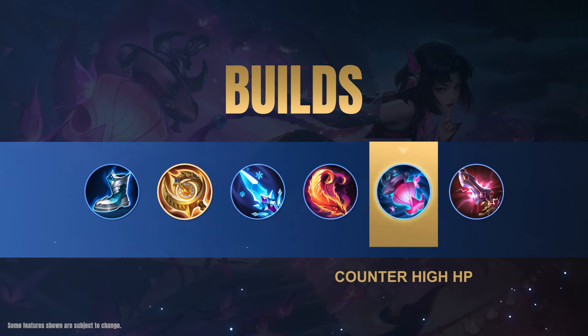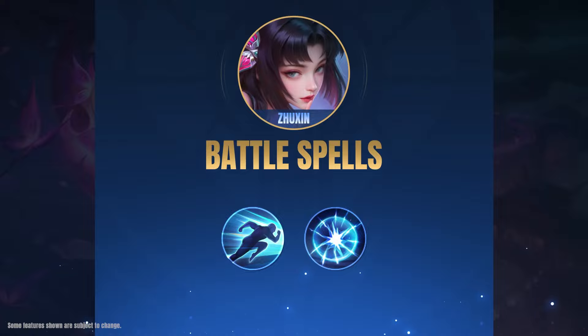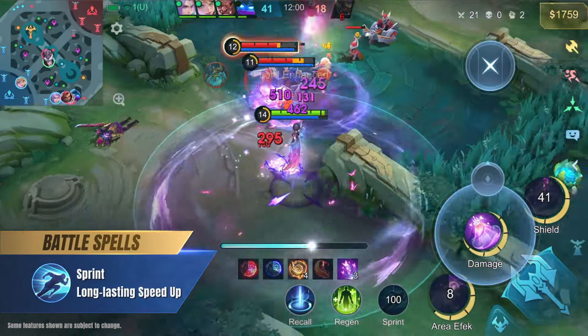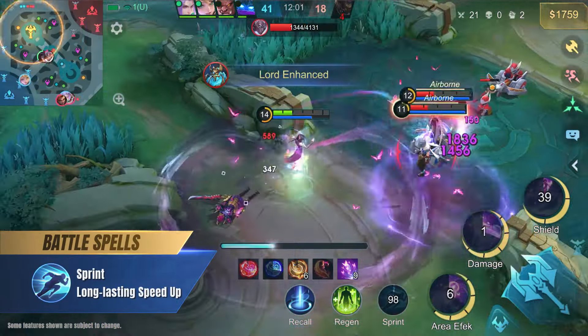The higher max mana allows her to keep her second skill up longer, while the mana and HP regen gives her more sustain in lane. Ice Queen Wand is another good pickup to keep enemies slowed in her second skill. Grab Wishing Lantern in the late game to enhance Jushin's damage output.